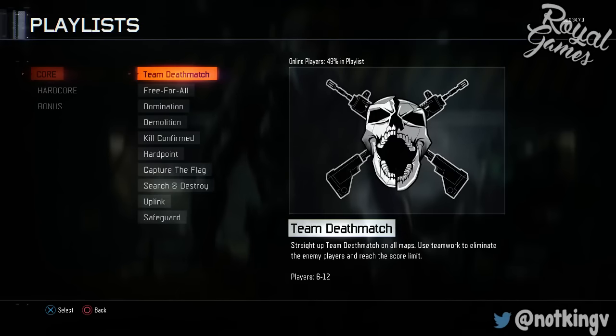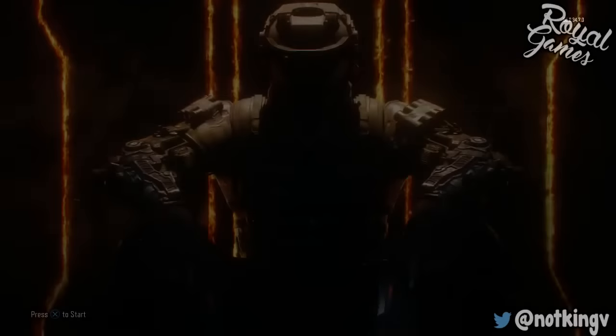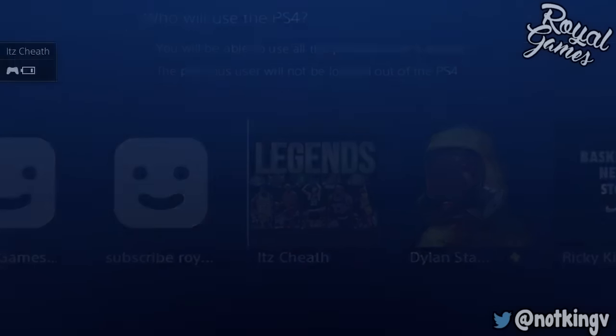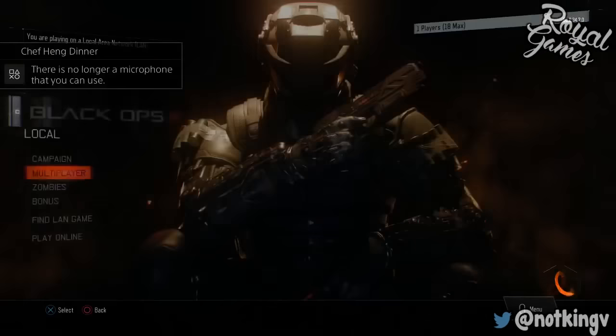Once you're done with that, go to team deathmatch and find your game. Right when it says searching for players, spam the O button to back out, all the way back to the screen where it says X to start. Then hold the PS button, switch users, and switch to the account you want to duplicate to. Make sure you spam X on that account as well so it puts you in local.